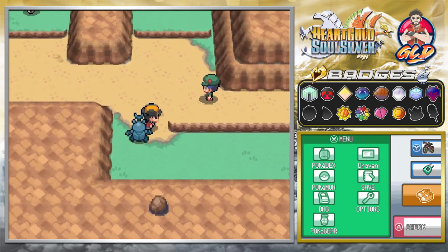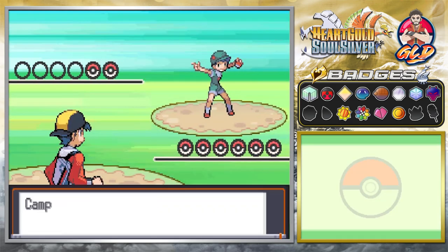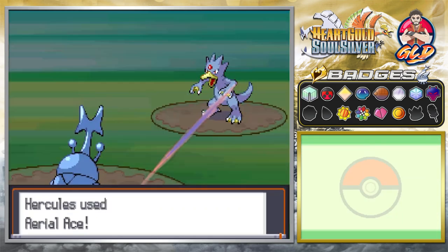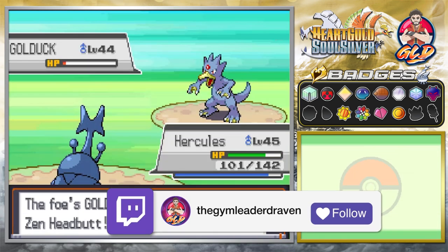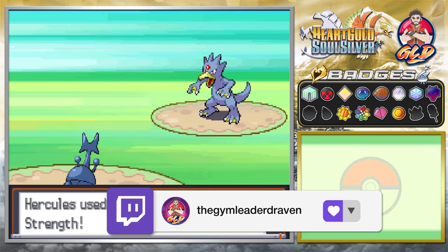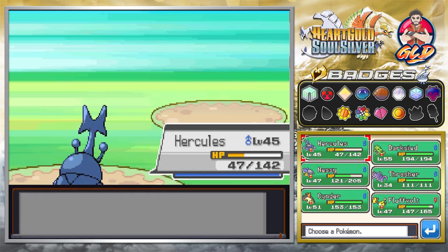Let's see — let's battle this guy. Let's go with an Aerial Ace and Brick Break right here. Wow, I completely forgot about Zen Headbutt. Just like that, we defeat our Golduck.